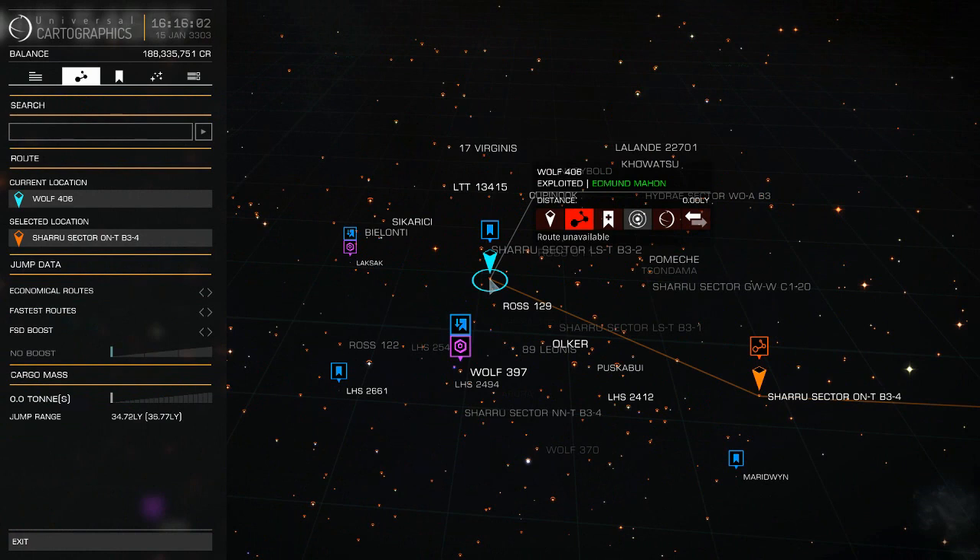The next big mistake is fuel management. I'm really proud of Fuel Rats for 20,000 rescues, but that's got to tell you something — folks are not planning and are running out of fuel a lot more than they should. Great service the Fuel Rats provide, and I'll put a link below on how to contact them if you need a rescue. But let's go over how not to get in that situation.